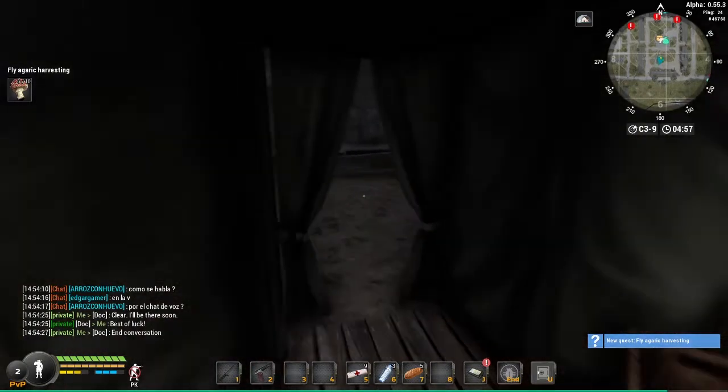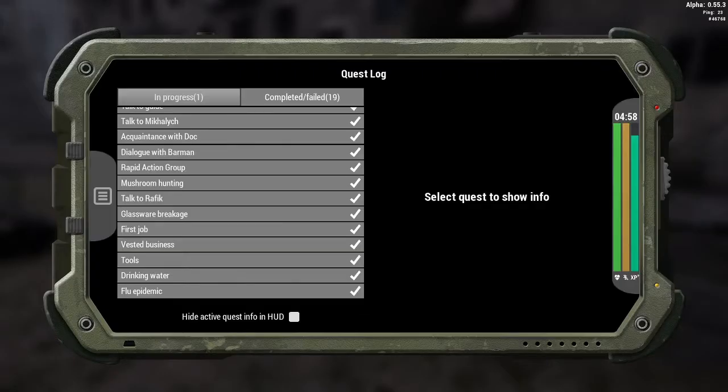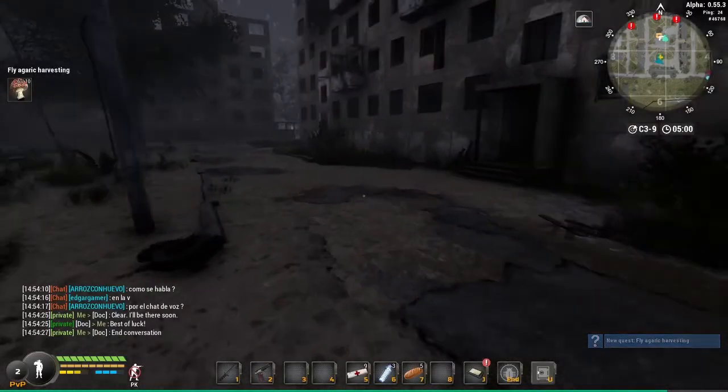I'm gonna go collect some mushrooms. Let me check the journal quest log — in progress, that's the one I'm looking for. Oh, it's those red mushrooms. I already have six of them, I just need a few more.